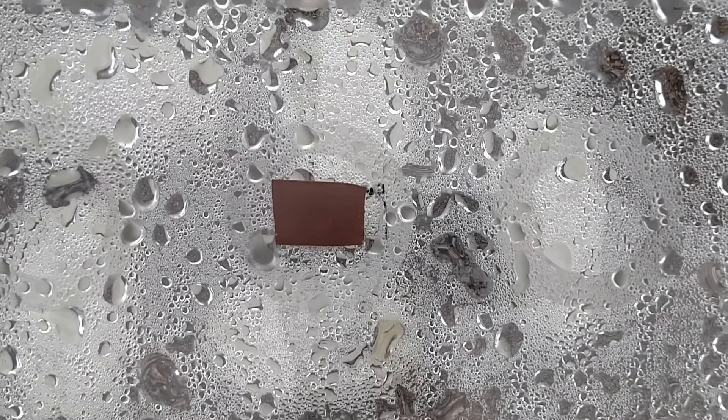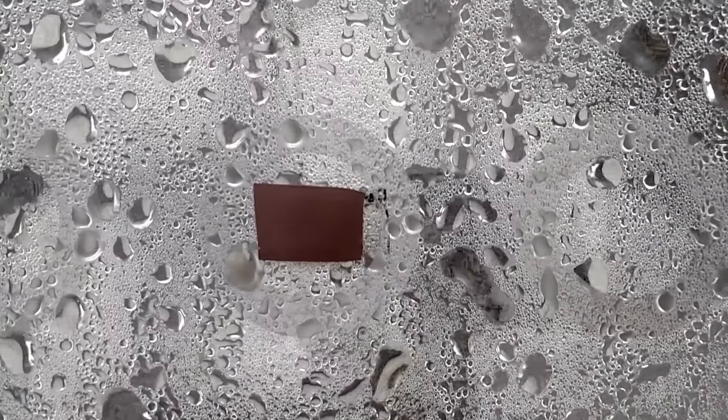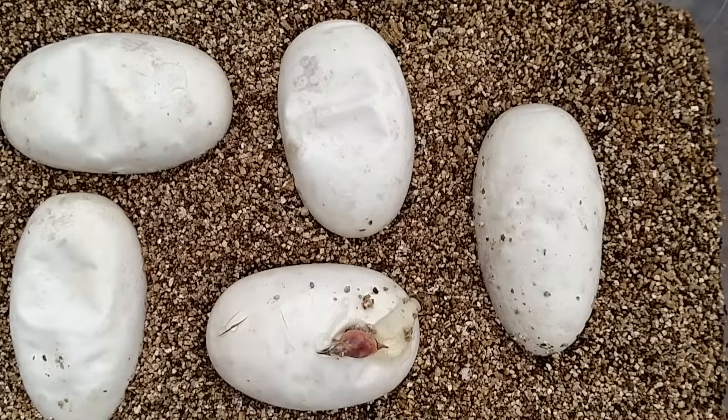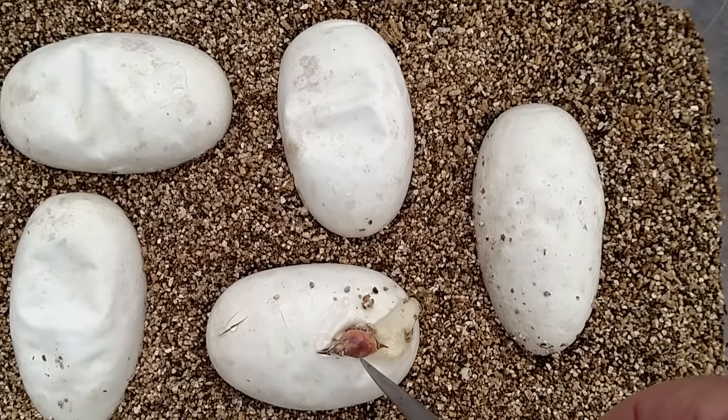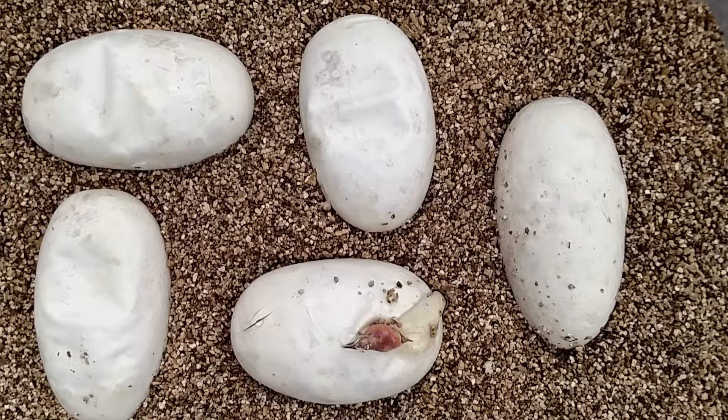Alright, got another cutting today. Today's cut is going to be a banana to a pied. When you do something to a visual morph, it's going to have that gene in there. So these babies, whether they're banana or normals, they're going to be het for piebald. The best we could hope for would be a banana or two — and look at that, there's one right there, that's definitely not a normal. I'm happy already. This is going to be 100% het for pied. Let's see what we got.